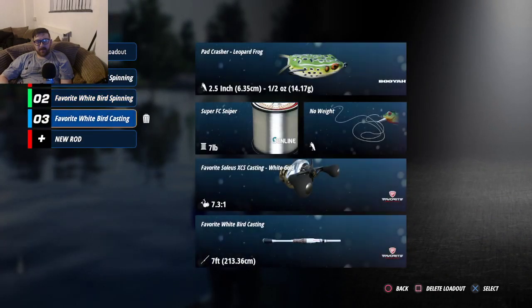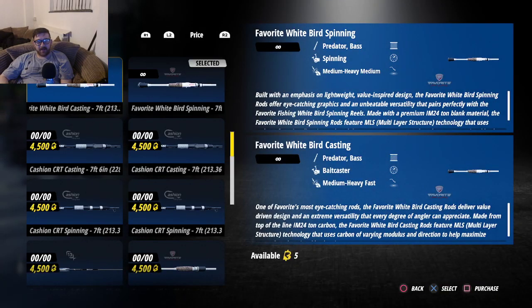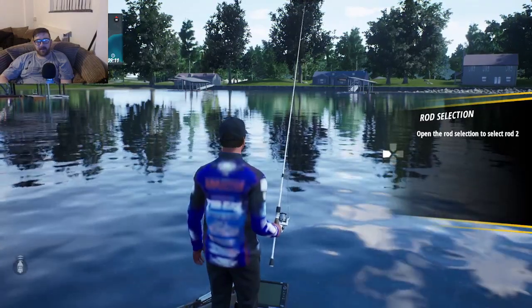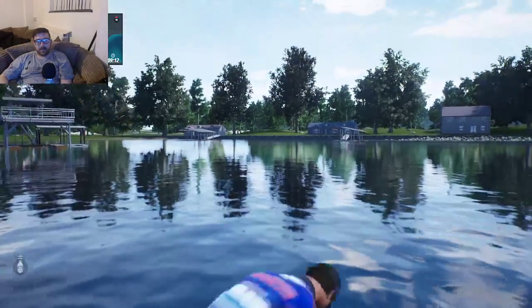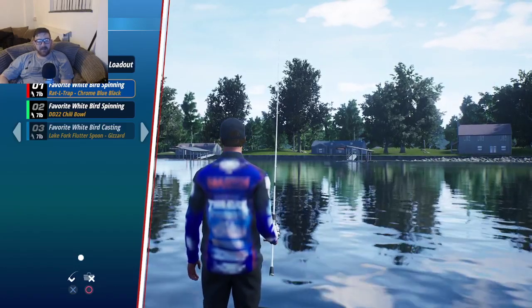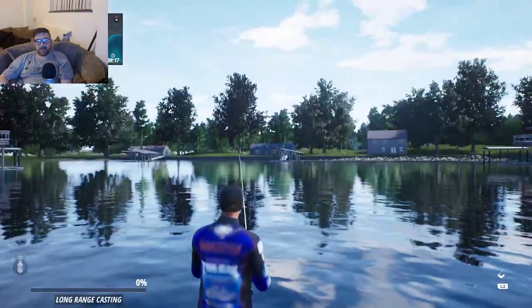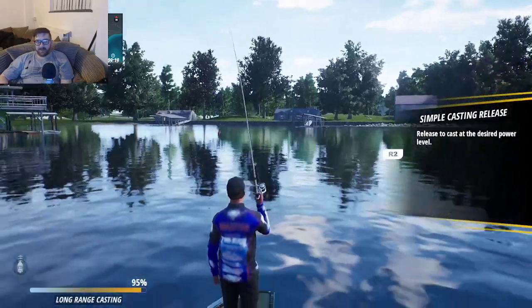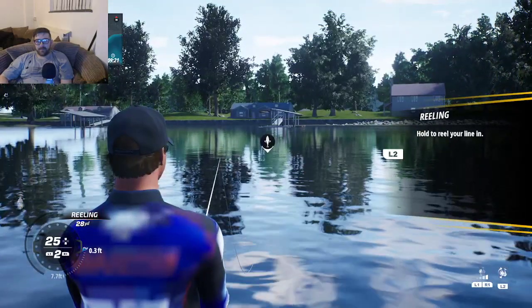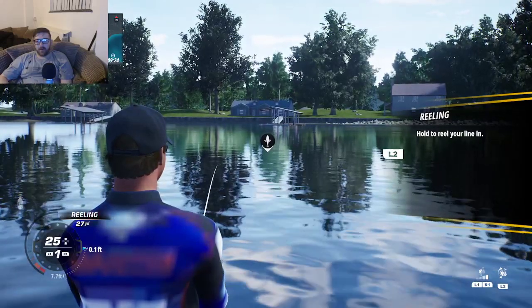It's a great idea to have multiple different rod setups ready and waiting so you can quickly get your lure back in the water and change tactics with different lures in a split second. Let's select the second rod and try again. If we press the left D-pad button that gives us different rods we can select.